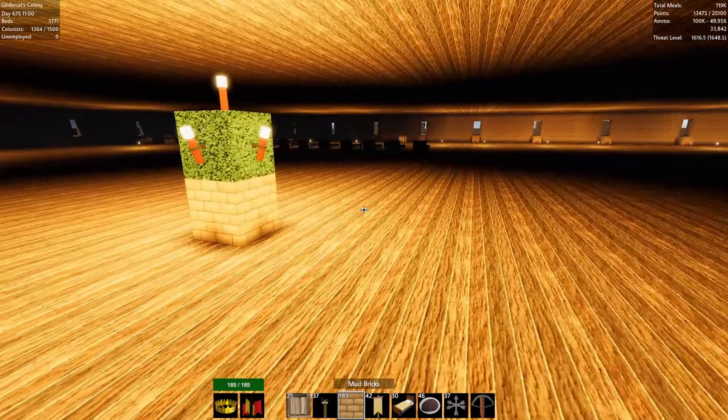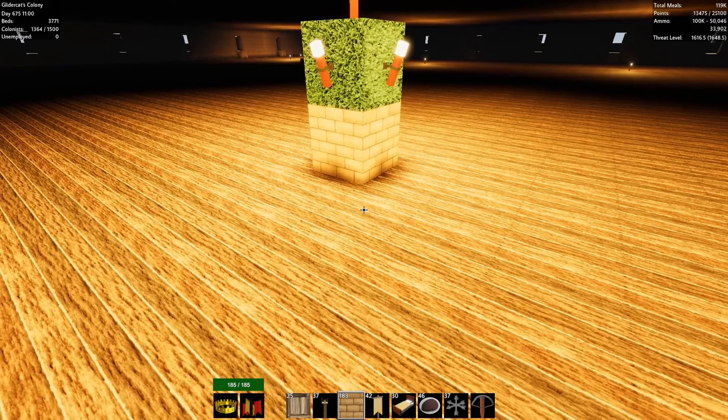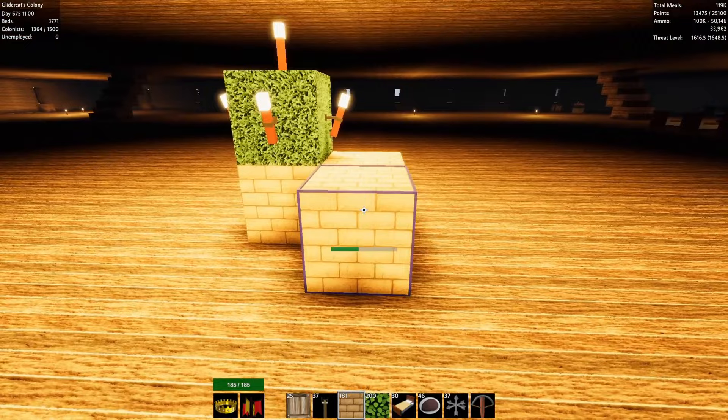I'm going to pull this up — there's some block under there. What I want to do is get a couple of barley fields down. How much space do we want to leave? Let's leave three in all directions, I'll show you what I mean. Let me grab something easy to get rid of those.